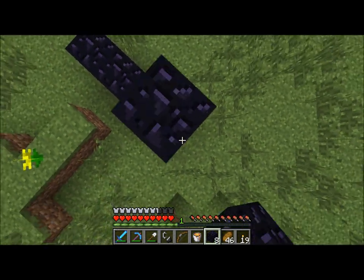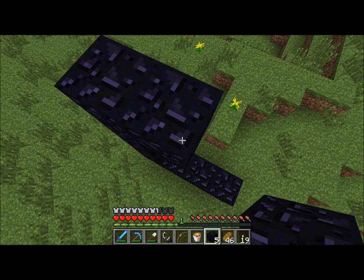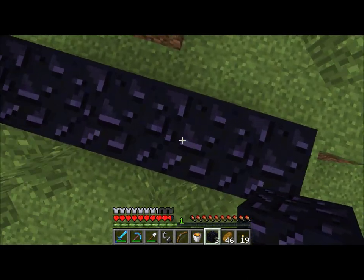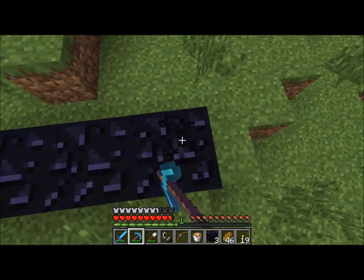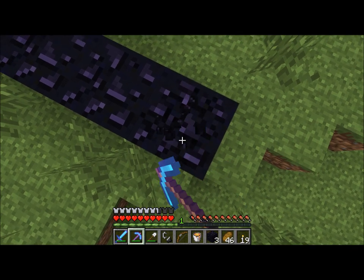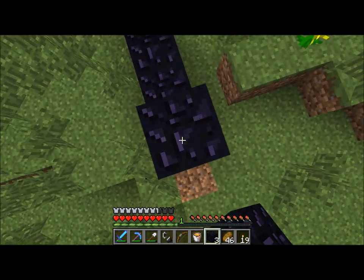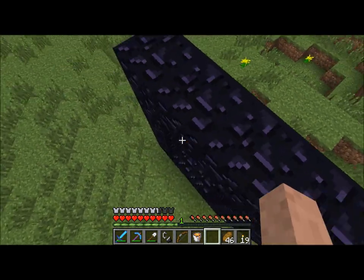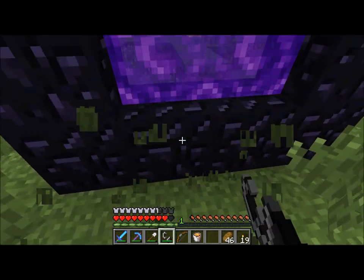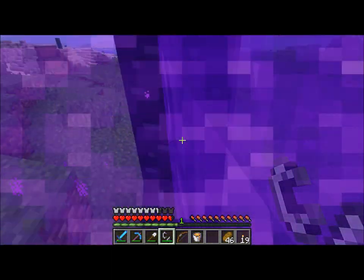There we go. The reason I grabbed all that obsidian back there was for the new ender chests. I'm going to want those — they'll be really useful for traveling or bringing things across long distances. And theoretically you could also put one in the End, kill some stuff there, and bring it back. Oh, another glowstone right away — give me that beautiful glowstone!